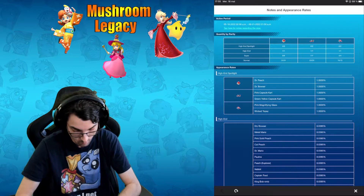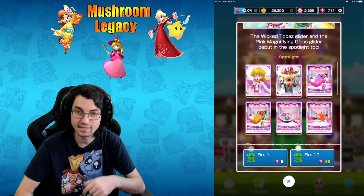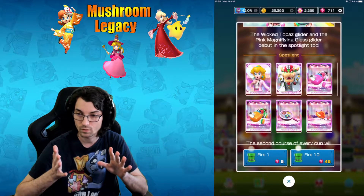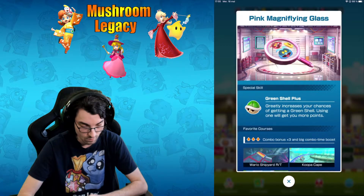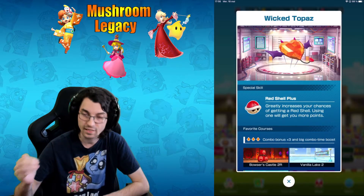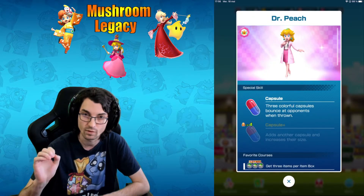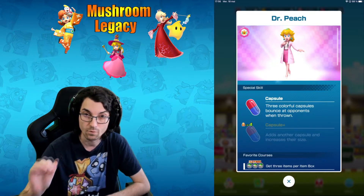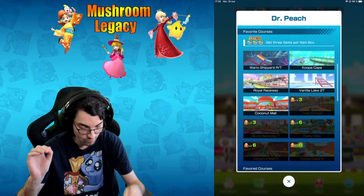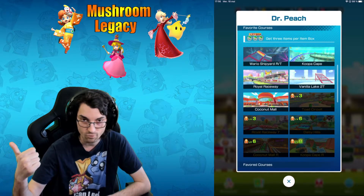The best scenario for me would be getting the new glider — I kind of like the new pink Many-Thing glider — or getting the new Topaz, which is gonna be pretty awesome. Today this is the Dr. Peach we need for the Mushroom Legacy, so she's a very important driver. She doesn't cover as much as I wanted; she has a ratio which I already have a driver for.